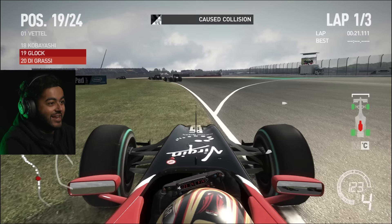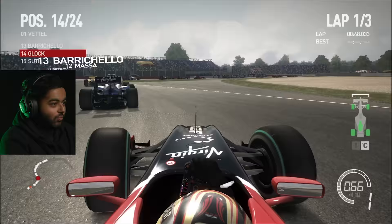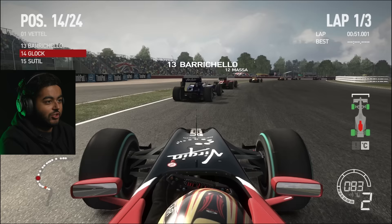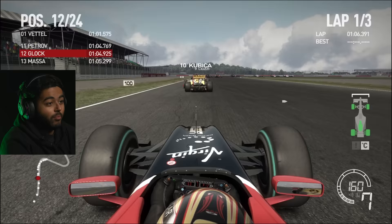Degrassi brake check — caused a collision. Down the inside. Lovely apex. Why is this Ferrari out of position? Massa, what is going on? You should be up at least in the points. No more drifting — there was some actual skill involved in this game. Does the AI give me a run for my money? They are a bit aggressive. Schumacher with very harsh defense, but we got past him.